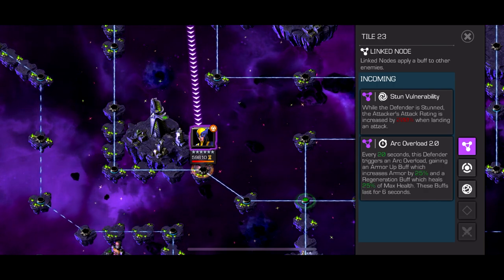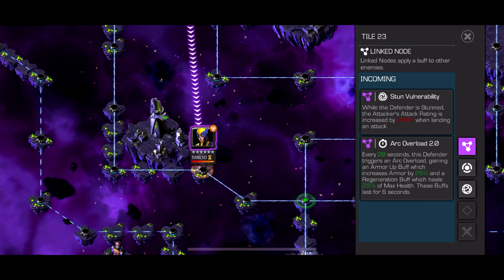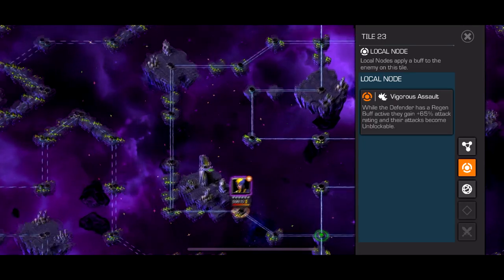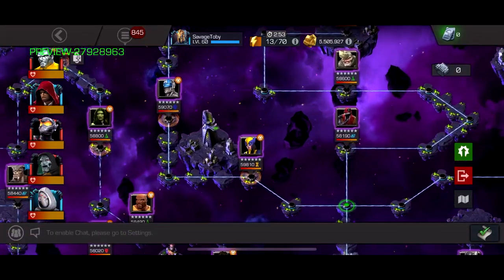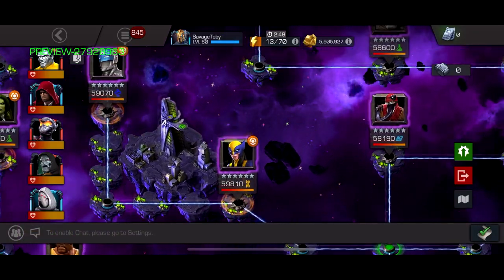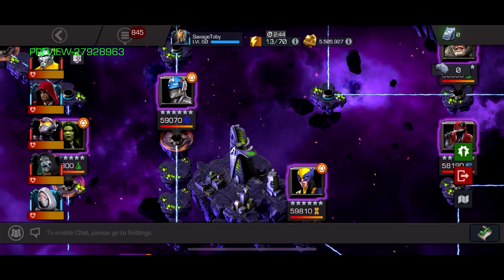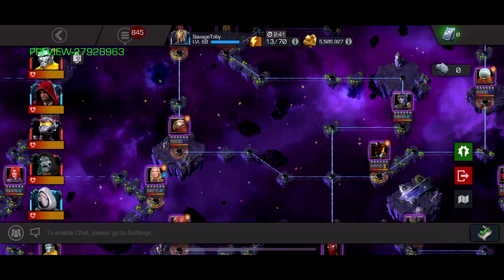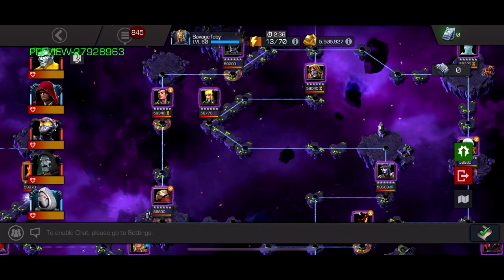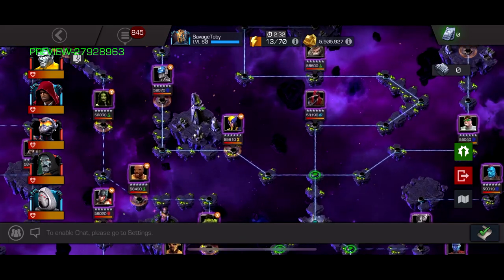They have some vulnerability which is helpful when they're stunned — you get more damage — but it also has arc overload. Some fights will have vigorous assault or armored assault. Vigorous assault means if they're regenning, they're unblockable. Arc overload also helps that. But if it's a character like Civil Warrior, it'll be armored assault — every time they have armor, they're unblockable. So yeah, that's bad. Pretty easy path, not much to look out for.